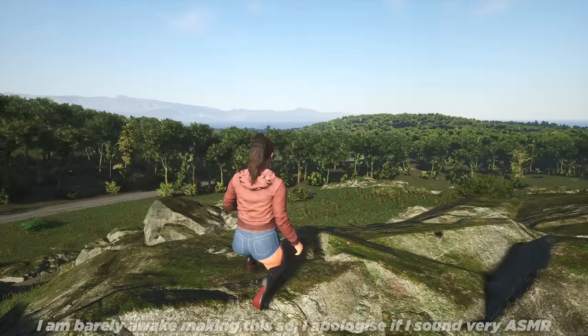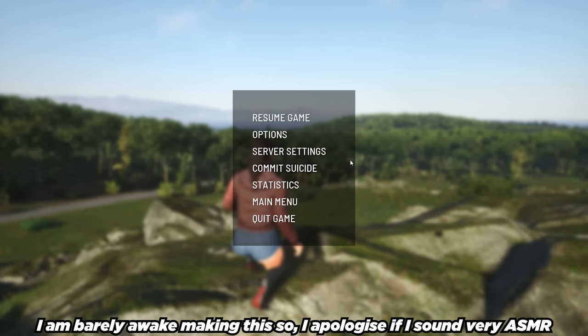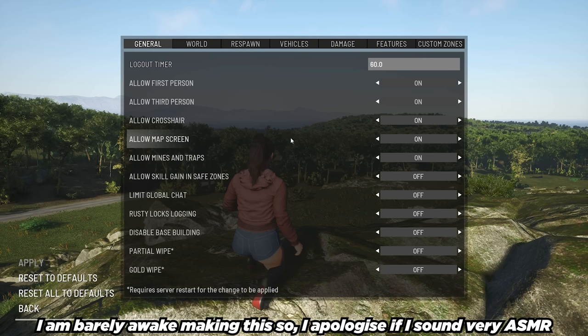It's as simple as this. Once you spawn into your single player save, once you've got your character created and you land on the island, all you have to do is press Escape and click on server settings. These are all the server settings from the server settings .any file, conveniently bundled into a nice user interface with toggles and the ability to save them without restarting the server.